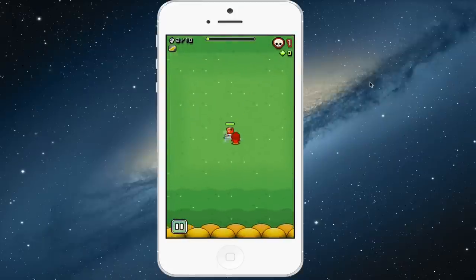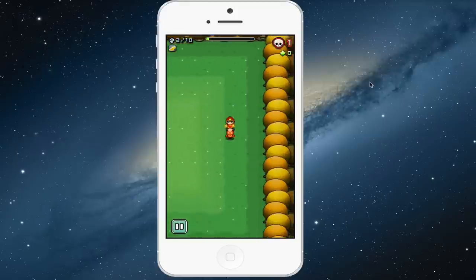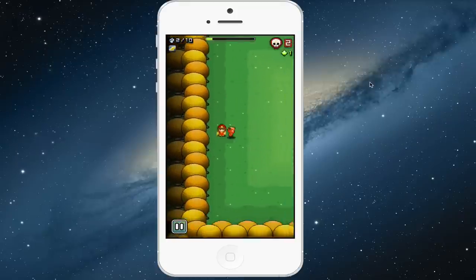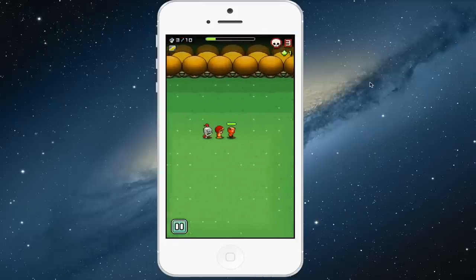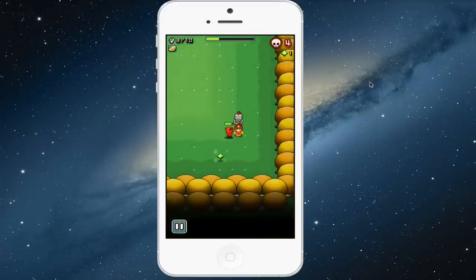As you see here you start with one character and as you kill enemies you will then be able to pick up other characters to make your snake longer. There you see I picked up two new characters. Each character has its own unique set of abilities, weaknesses, and strengths.